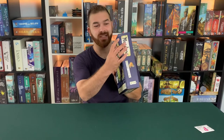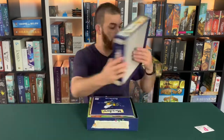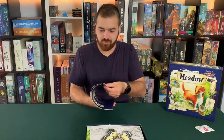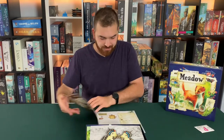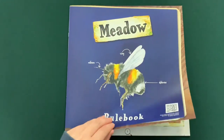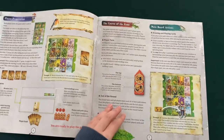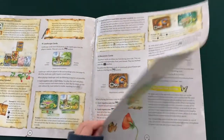Here's the box — ours has some box damage, unfortunately. Let's open her up. We got a rulebook with a nice bee on the front. Looks cool. Page count, we're going to have 15 pages in the rulebook. Looks like a bunch of illustrations, not too much text — looks nice. We have another book for the card index.